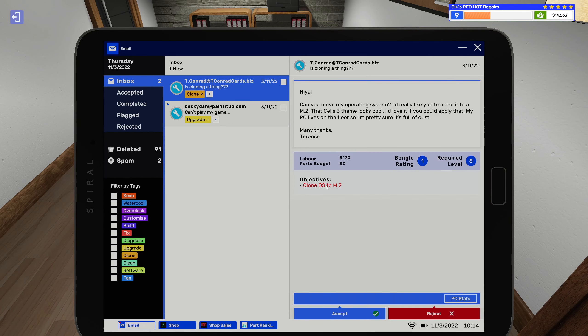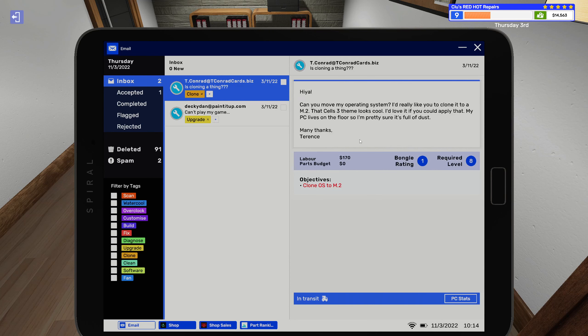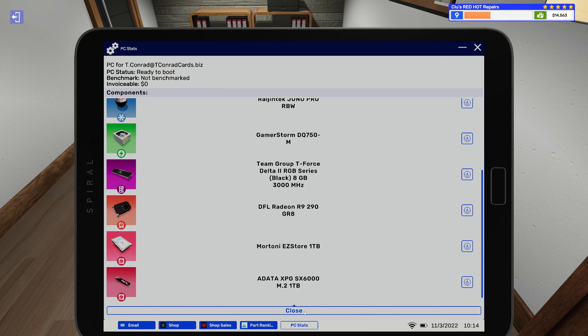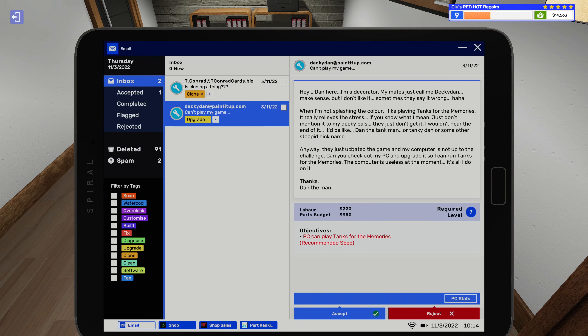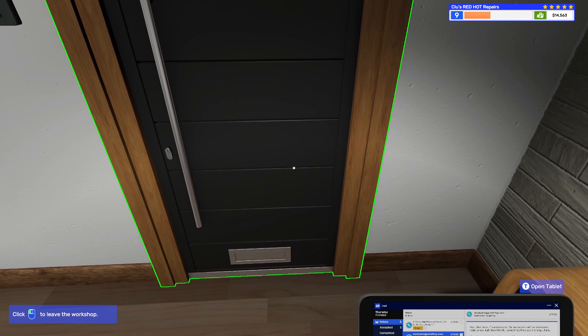We got a clone job — that doesn't take very long, we'll accept that. No parts budget needed — they already have an M.2 in their system. And we got an upgrade job: PC needs to play Tanks for the Memories. We'll accept that and run Will It Run on the PC. Let's go to the next day.